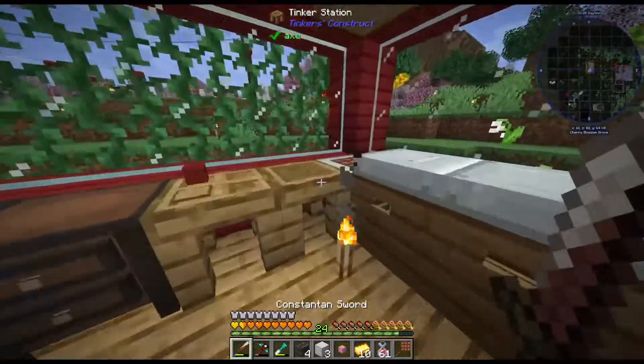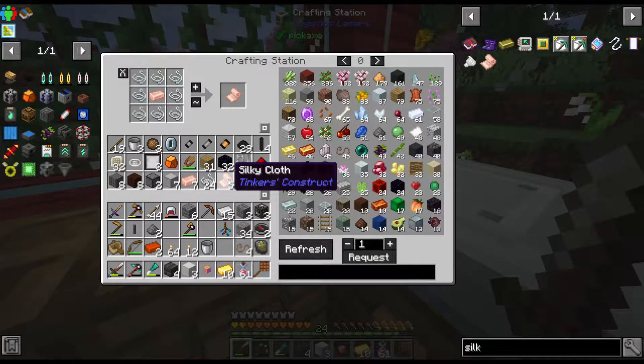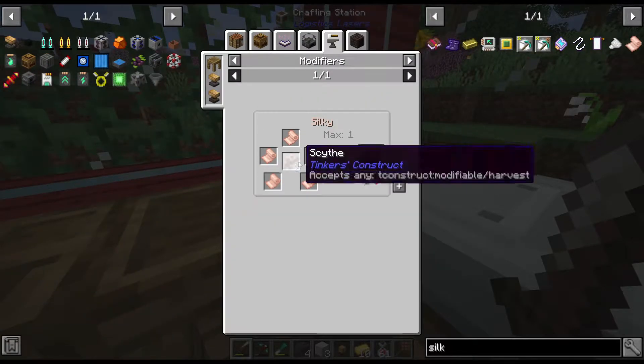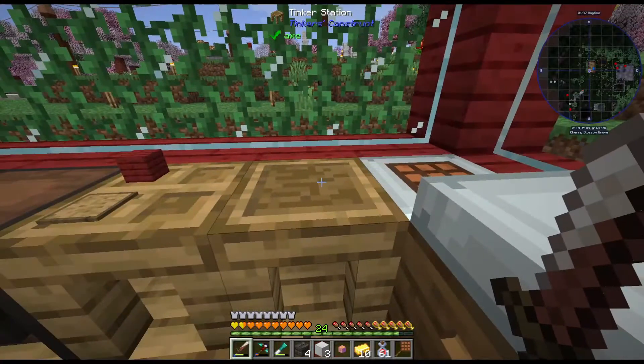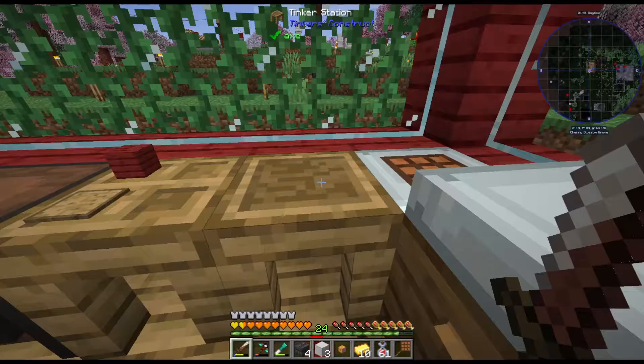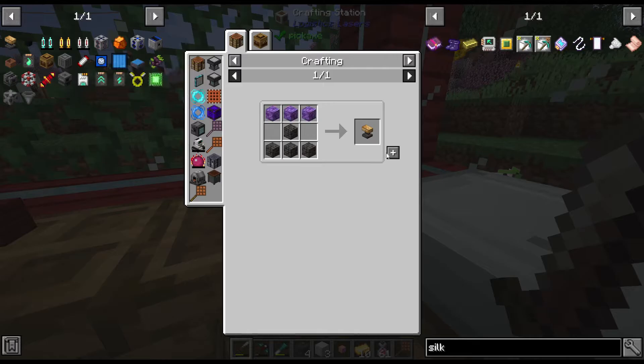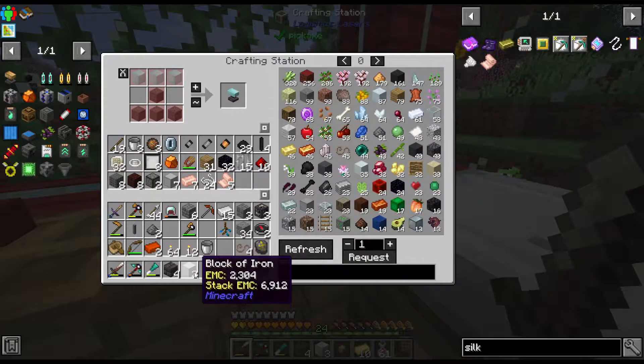Alright, I got the silky cloth crafted right here. When I checked it again, it needs five slots for the pickaxe to work. No big deal — we have a tinker station right here, but there's only three slots. Hmm, so we need to craft this.